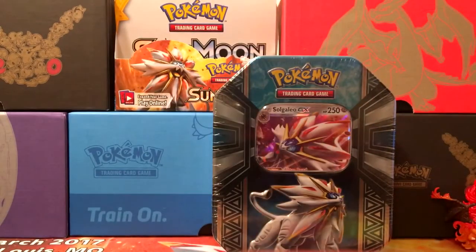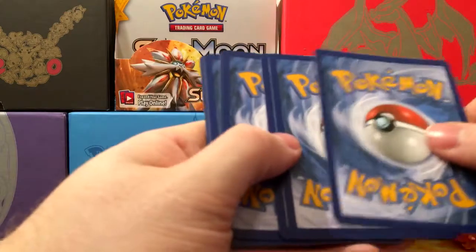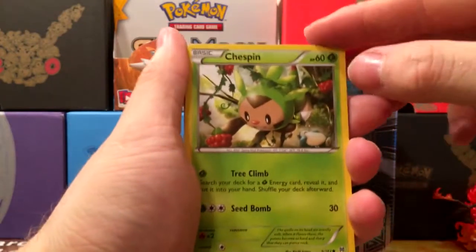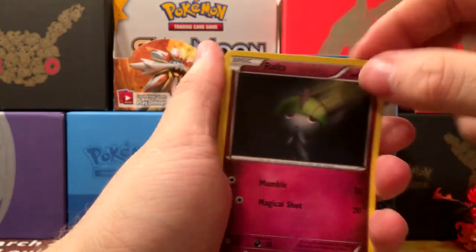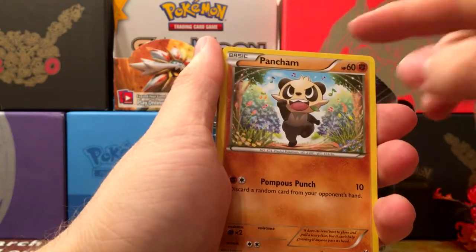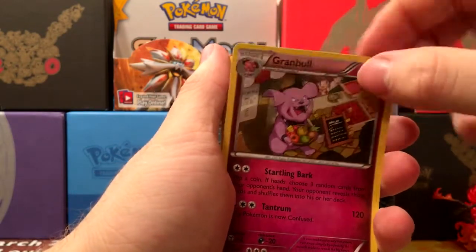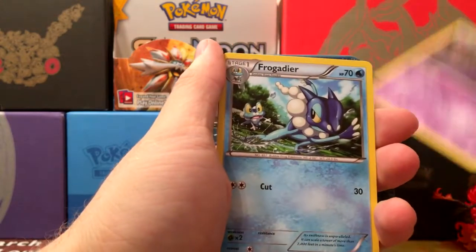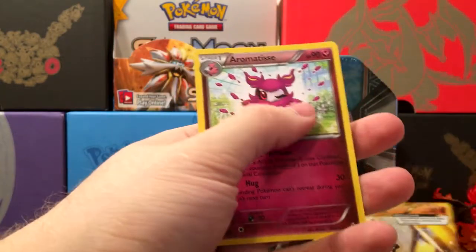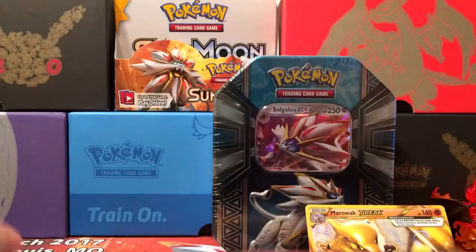We've got Mega Houndoom. Code card. So we've got a Jynx, Ralts, Magnemite, Finneon, Pangoro, Haunter, Frogadier. Got a Marowak Break, and then an Aromatisse.